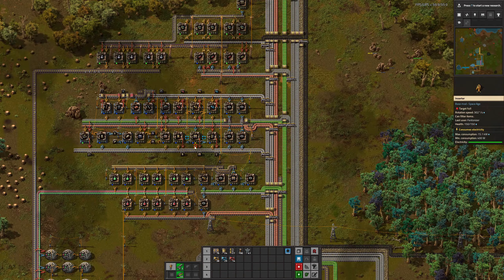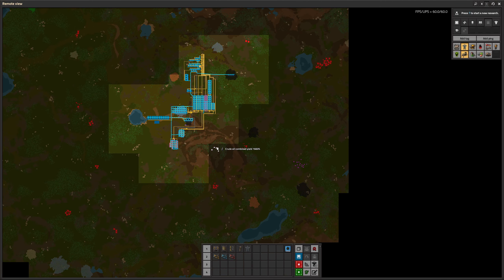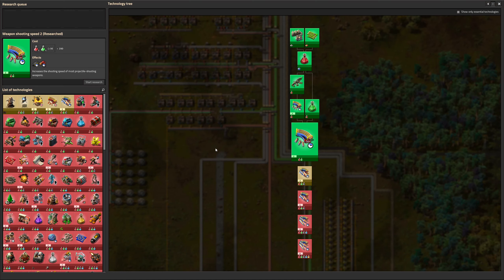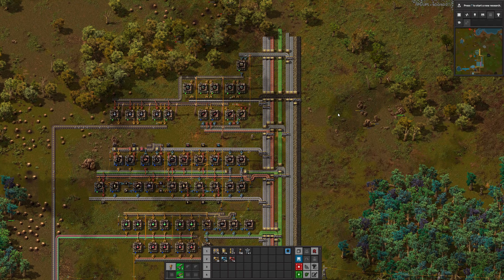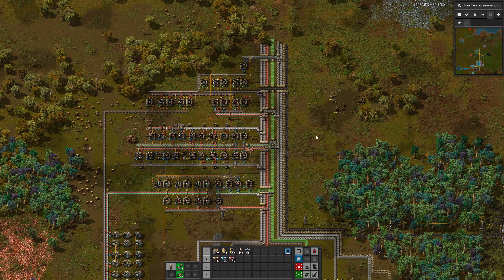We did three different science packs this episode. Next is oil processing — there's some oil here and even more oil there, so we'll get this oil in. We'll do oil processing, get blue science set up, get robots set up, and we may even launch a rocket into space — not next episode, surely not. That sounds like an episode 5 kind of deal. Thank you so much for watching. If you enjoyed, please let me know with a like or a comment, and if you want to see more broadcasts from Space Age, be sure to subscribe. Take care, and I'll see you next time. Bye bye.